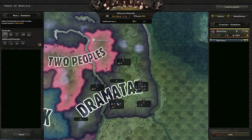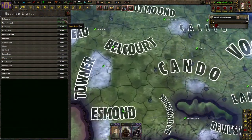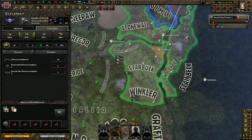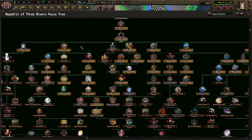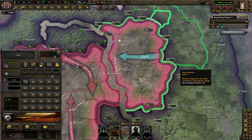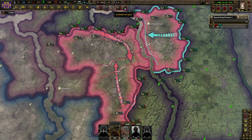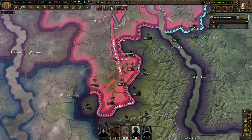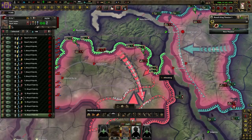We're really strong as the Roach King. Since we have time I'll get the focus for Two Peoples and we're starting to get cores on everything with our high compliance. It looks like Three Rivers is posturing up on my border but I think I have more than enough units to handle them. The army on the front is a little under-equipped but that's fine. Our war goal is complete so let's declare and click the battle plans - it should go pretty well.